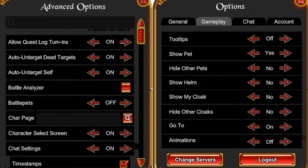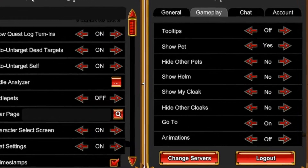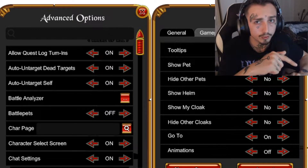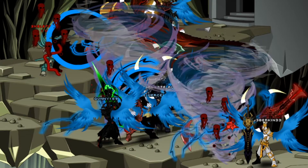Next up in the gameplay settings, most of these are optional except animations — you want them off. This is a major lag reduction. With animations on, you'll be getting about two frames per second.